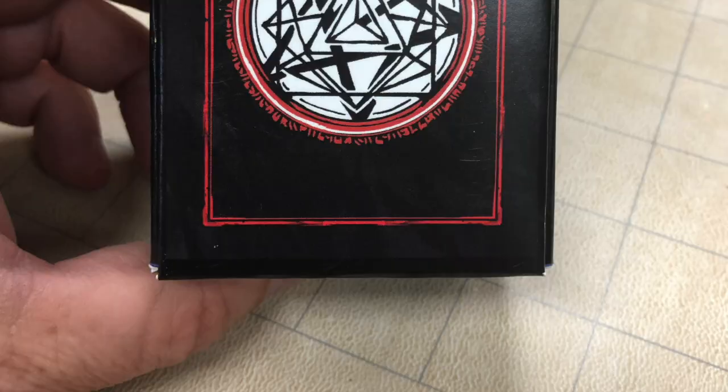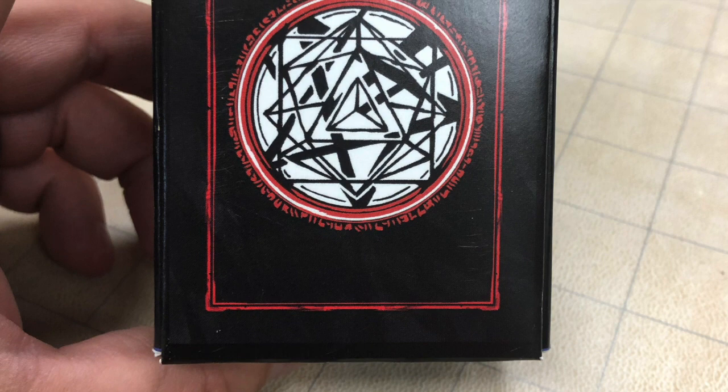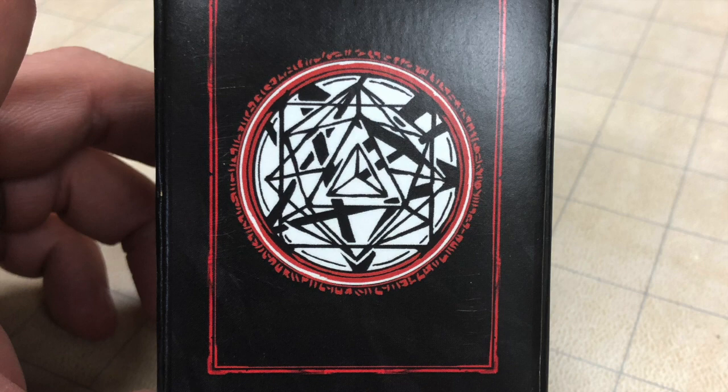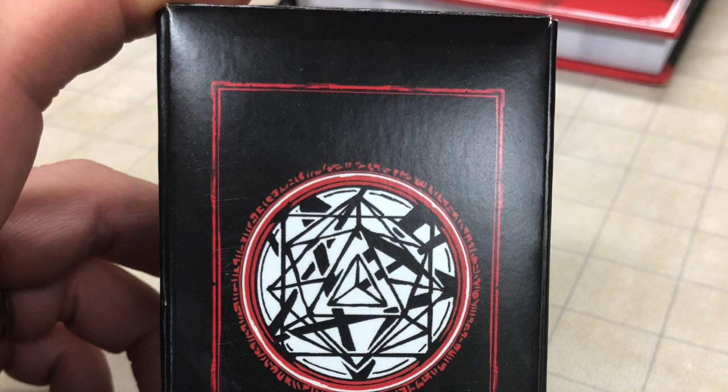You probably noticed I was using some cards to represent different areas of the map. Those are specially made ICRPG cards that have different pieces of artwork on them. They can be used similar to Rory's Story Cubes to create an adventure on the fly, or you can plan ahead and use them to represent whatever it is you want your adventurers to be tasked with defeating.